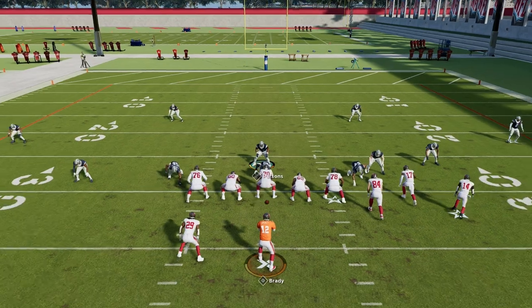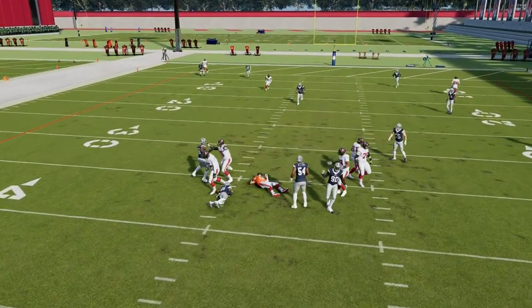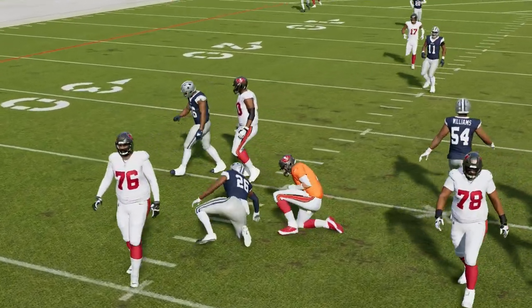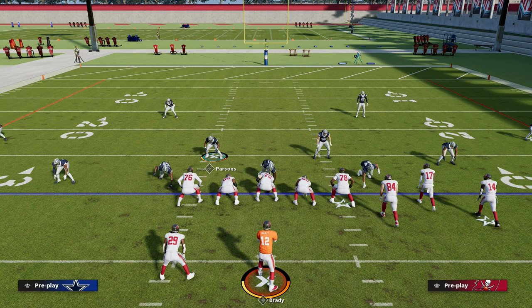This is how I like to run Dollar. If you want to learn my entire Dollar 3-2 defensive ebook, make sure you join the Patreon. We're going to be updating it with a new coverage scheme and a new pressure scheme as well — post-patch it's always good to keep things up to date. It's only $10 to become a member; we'll teach you the blitzing concepts, coverage adjustments, and how to defend some of the best formations in Madden 23. Thanks for watching — head down to the description and click the link below.